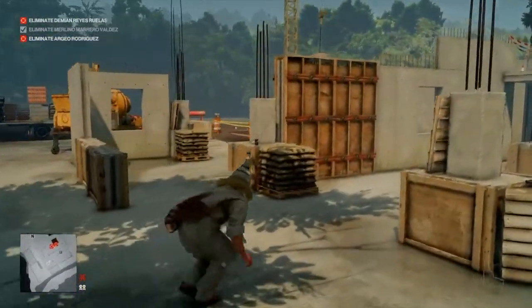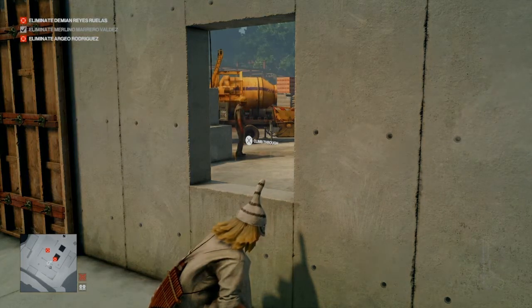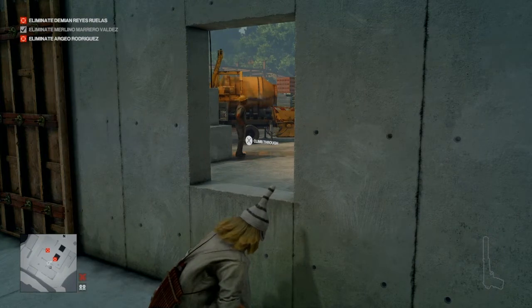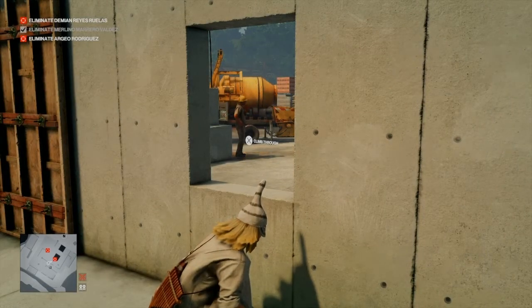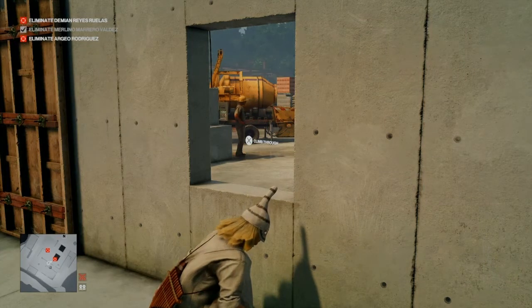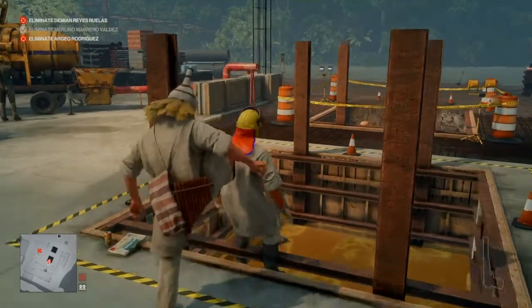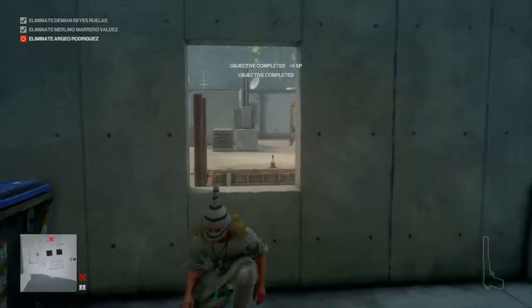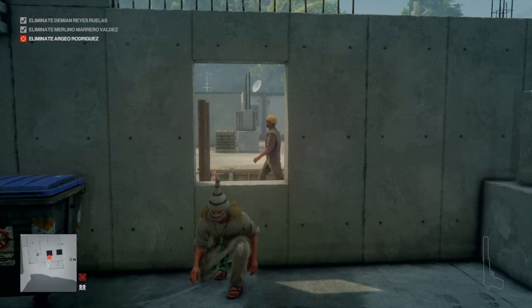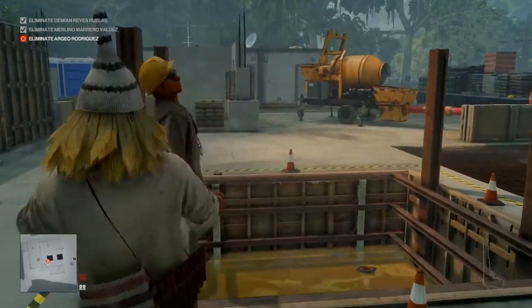We're finally done hiding in a bin. We take up our position again by the window in the partially built building. The foreman is once again having a cigarette — if we wait long enough he might die of lung cancer — but once he moves we rinse and repeat, diving through the window to push the second construction worker into the pit. We go around to the doorway this time, wait by the window, and eventually the foreman makes his way over and stands at the pit edge, where we push him down.